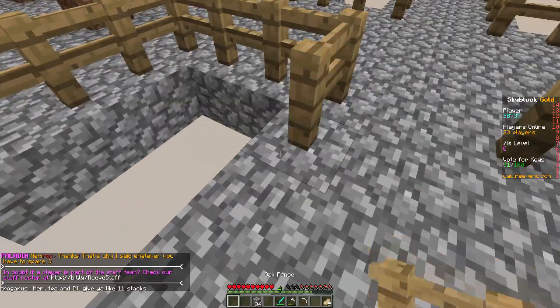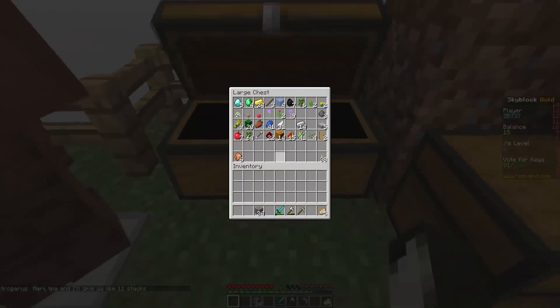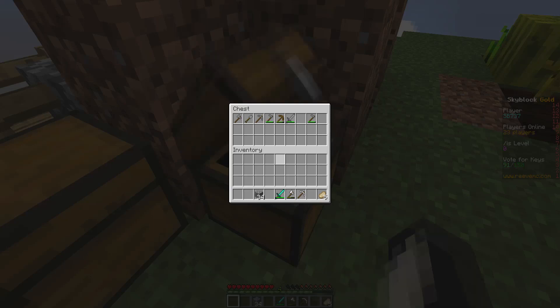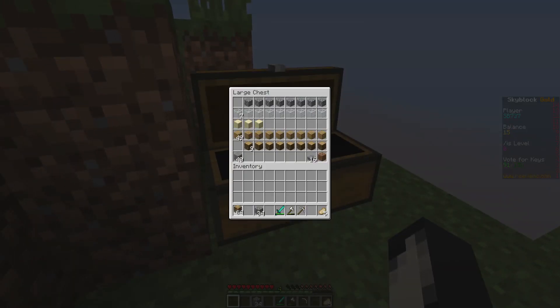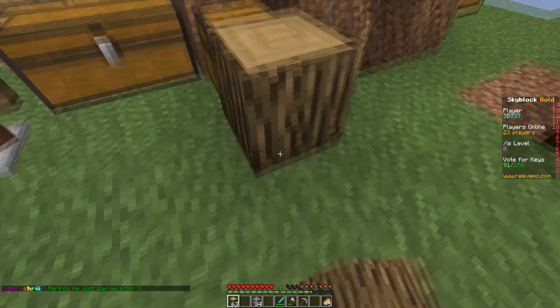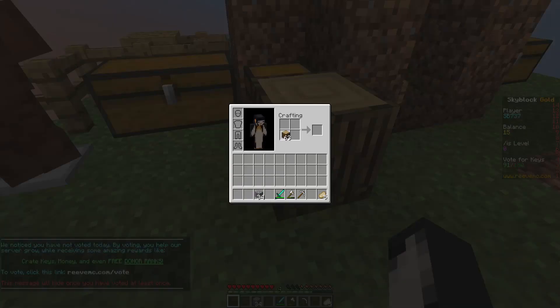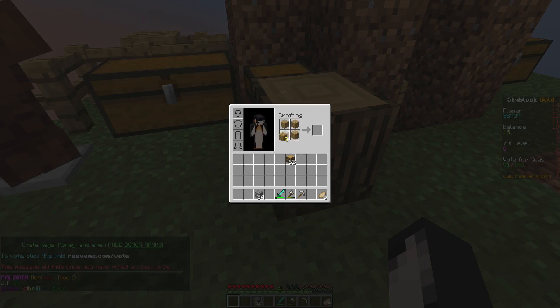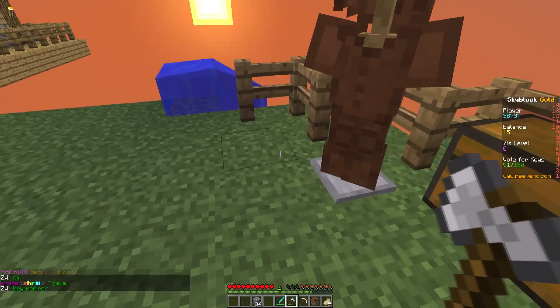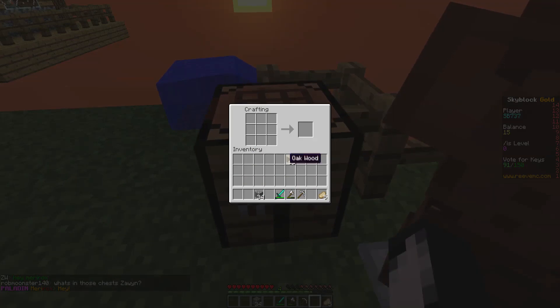I find it so difficult to hold shift and build at the same time - one of the hardest things for me, because on Xbox you just press a button but on PC you have to hold it down. If you accidentally let go it's curtains for you. I don't have any fencing in here - I probably had it on me when I died. It's getting worse and worse the more I look for things that aren't there. I need a crafting table - so if I make those four planks and make a crafting table we'll go from there.